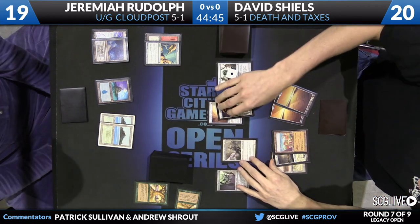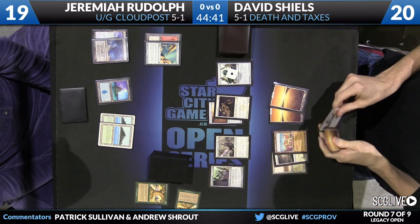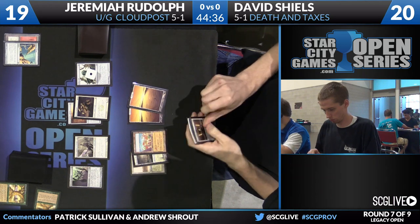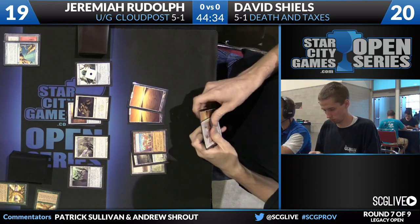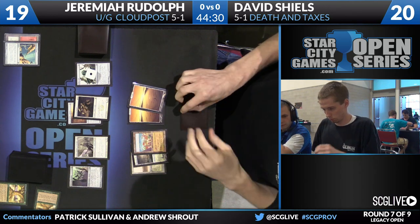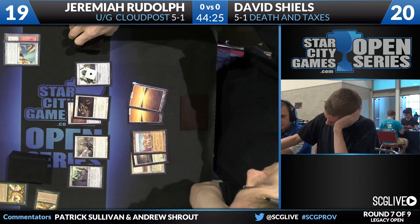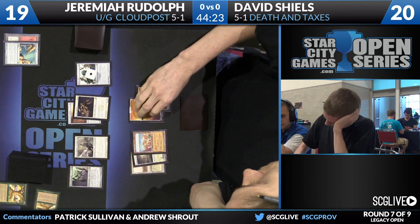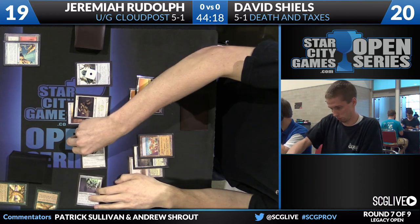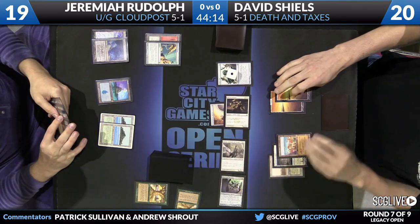He also has one Glacial Chasm in his main deck, and he does have a Crop Rotation in his hand. So in addition to the one-turn respite he can gain with that Moment's Peace, he could buy himself at least another three turns with Glacial Chasm. David untaps and draws. Jeremiah doing nothing so far except playing lands and fogging. That's basically the game plan — Jeremiah can't actually remove any of these permanents. He just needs to buy time and get his engine online.